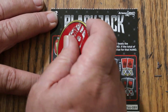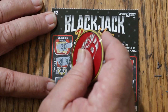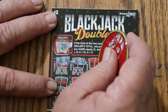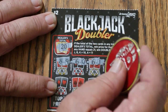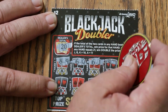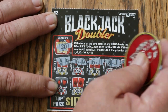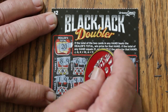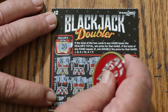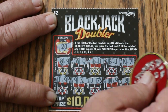Dealer's hand to beat is 20 — that's a toughie. 17, 16, the only way we're going to beat that is a blackjack. 16, 18, 17, 19, 19, 19, 17, 19, 18. Nothing.